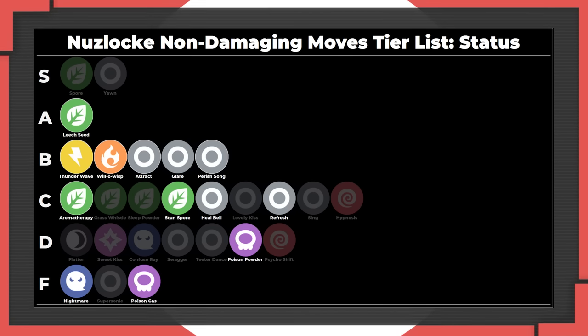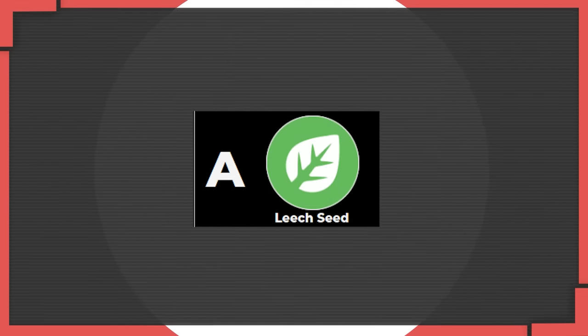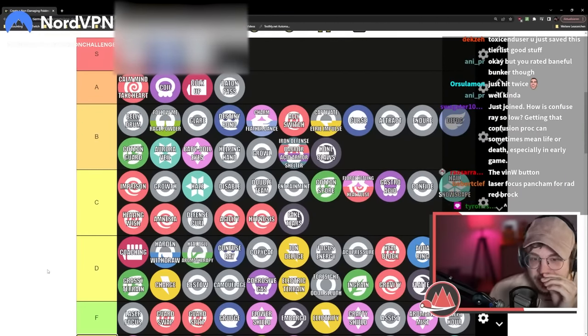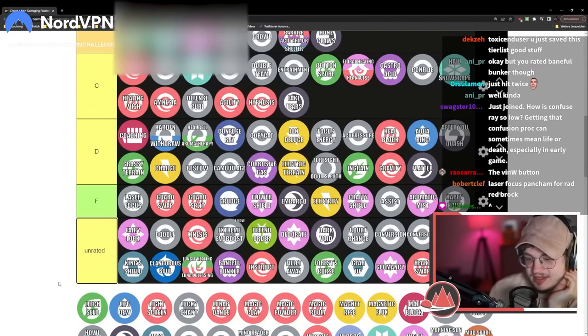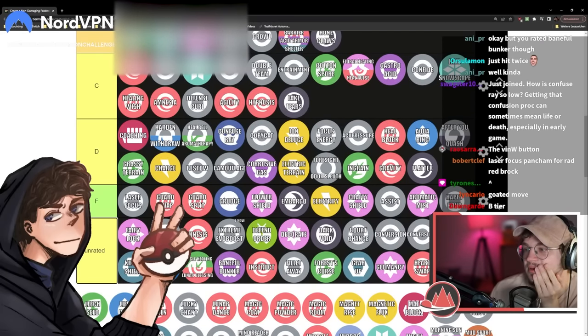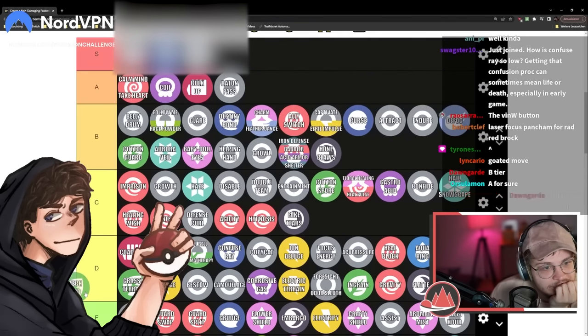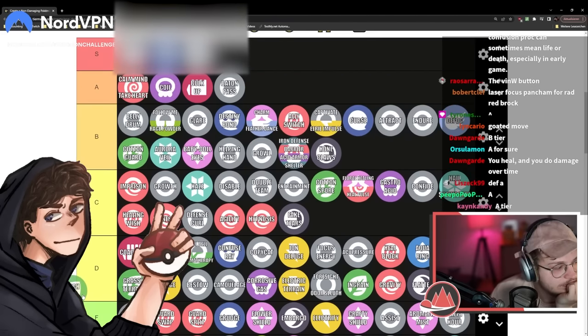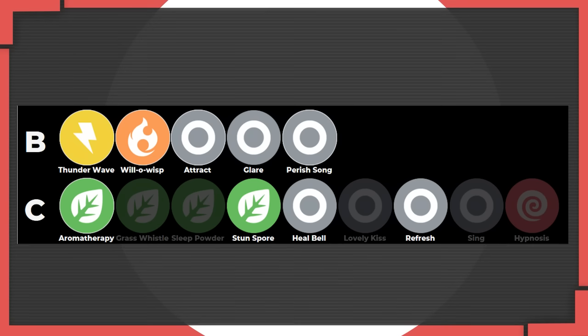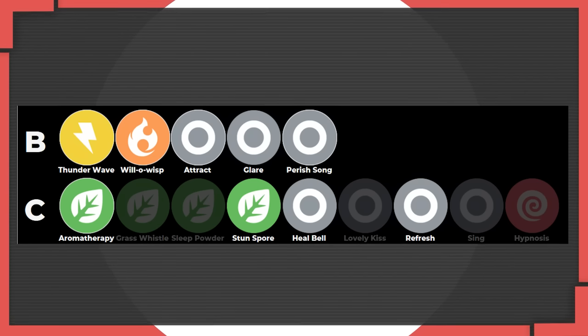Outside of Sleep, the best status moves are the ones that give consistent passive damage. Outstanding in this regard is Leech Seed - it's a really good move, it's amazing. Being able to heal up like a sweeper - you could go in and heal up another Pokémon, keep baiting different moves. If you have a Pokémon with an Immunity that's at low HP, you could heal that up as well. You put Leech Seed on something and you start pivoting. I think it's an A tier move.